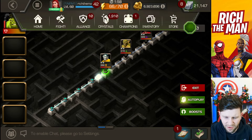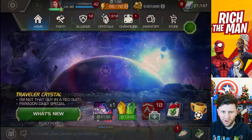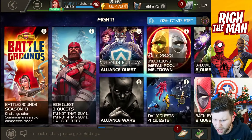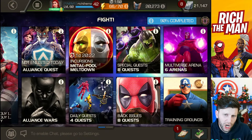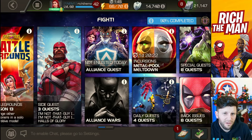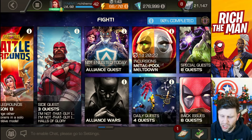Without doing any energy spend, you could go to Arena and sort by Hulks, then use your lower Hulks in Arena for free incursions — no energy cost if you've got a Hulk.